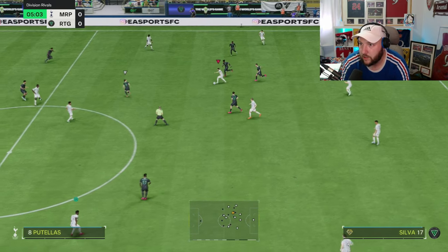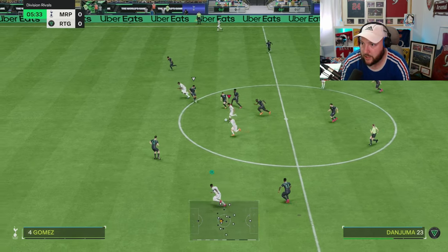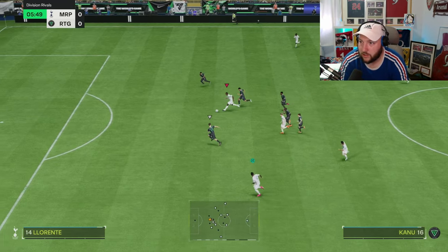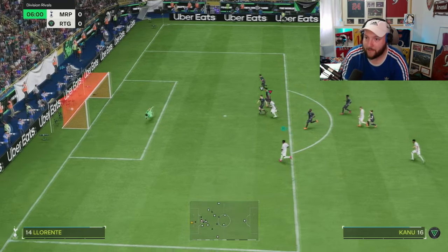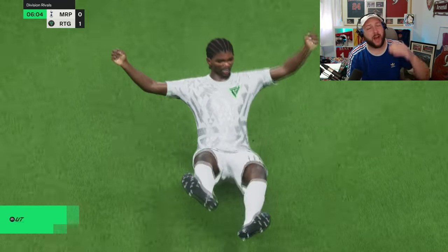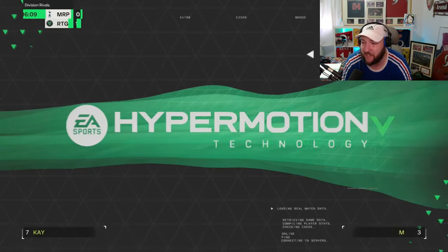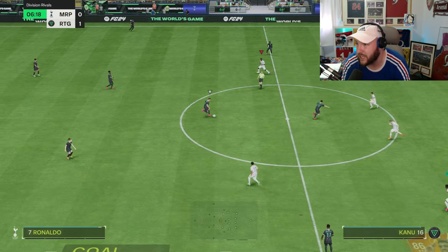We've got a very good opponent here. Karnu in behind — going for that power shot, and that's why you put Hunter on him. May not be the quickest, but having that boosted shot power and finishing, he's going to rifle those chances into the goal — a fantastic goal from Karnu to get us the lead.